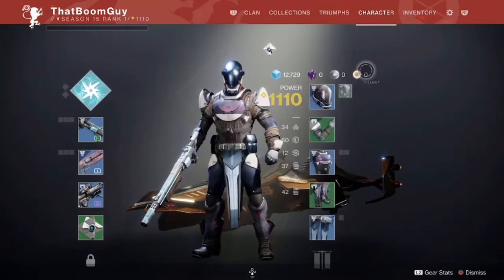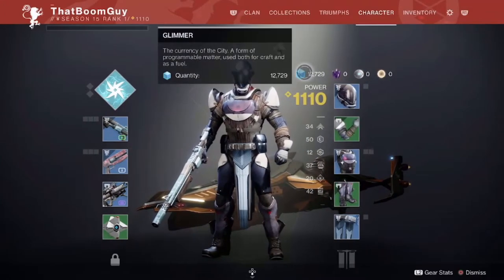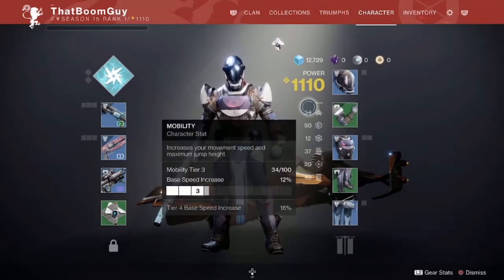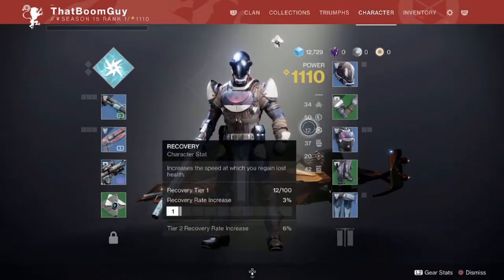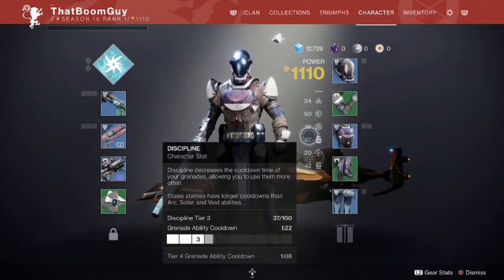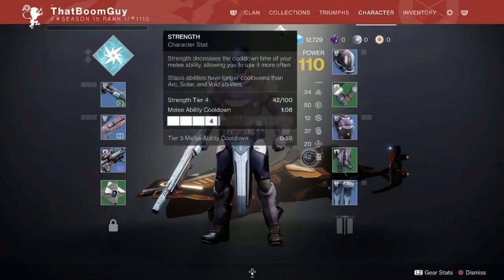You have some bright dust, silver, which is legendary shards, and then glimmer. Your power, which is based off of your total power from your guns and your armor. Your mobility, which increases your movement speed. Your resilience, which increases your armor. Your recovery, which increases health regain. Your discipline, which is your cooldown on your grenades. Your intellect, which is your cooldown on your super. And then your strength, which is your cooldown on your melees.